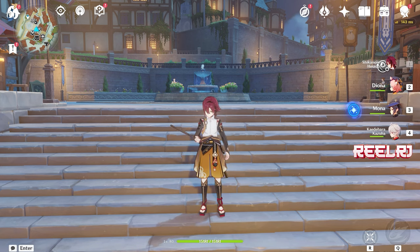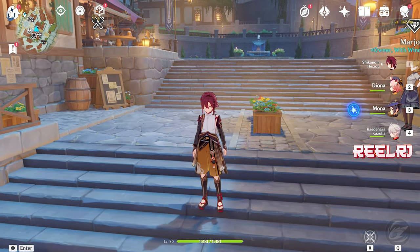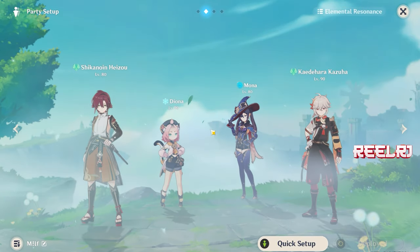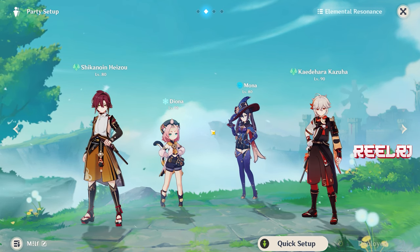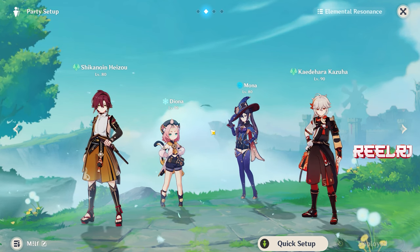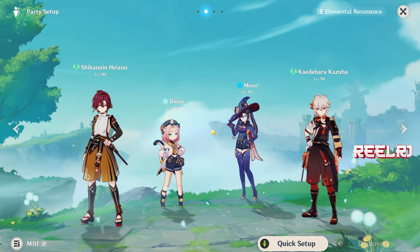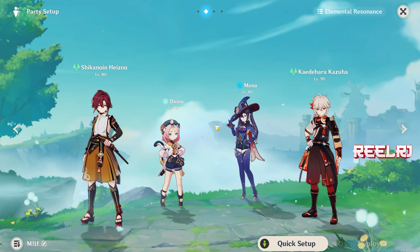For now I'm using Hezo as a stand-in for Ryou Tesli since I don't have him yet — he does the same normal attacks, so it doesn't change anything. We're going to talk about which five-star and four-star characters work well with Ryou Tesli. The team you're seeing on my screen — Hezo as Ryou Tesli, Diona, Mona, and Kazuha — is a freeze team. Mona freezes the enemy and buffs Ryou Tesli's damage, Kazuha buffs cryo damage, and Diona provides a shield and cryo resonance for extra crit rate. This is one of the teams you can use.